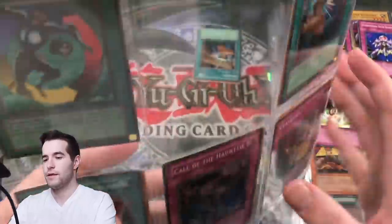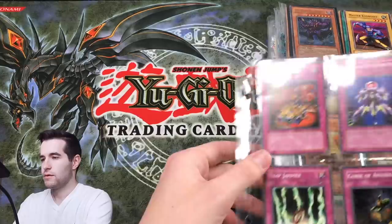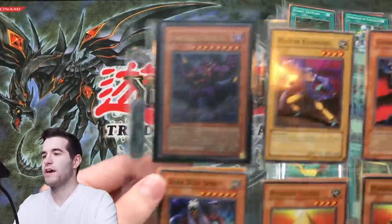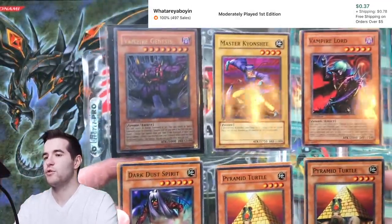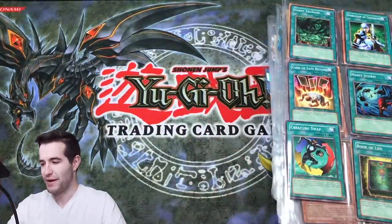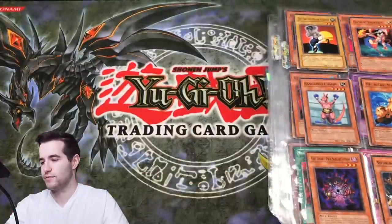So far it's a lot of commons, so I think it's gonna ramp up later. We got a Pot of Greed right there — let me know in the comments what it does! These are flying everywhere. More commons, nothing too crazy. We've got a Vampire Genesis — basically the whole decks of SD1 and SD2. That's cool, we have the mat as well.